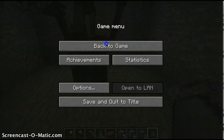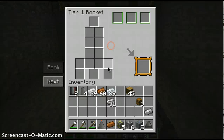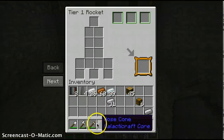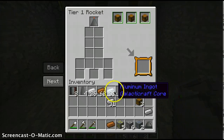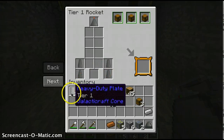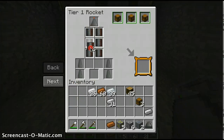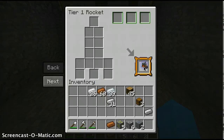Hello guys, and welcome back to the final episode — pretty much, maybe — I'm just kidding, of Minecraft Modded Survival. We have collected the parts we need to go to the moon. Not right now because we don't have the air things, but that's not the last episode, I forgot about that stuff. So that's what we're going to be doing today.